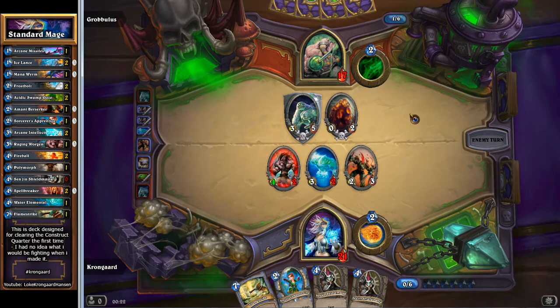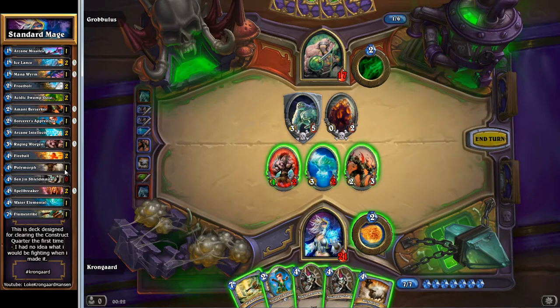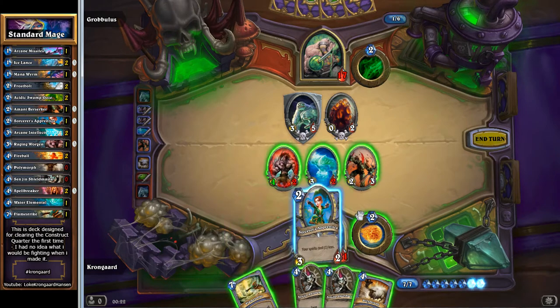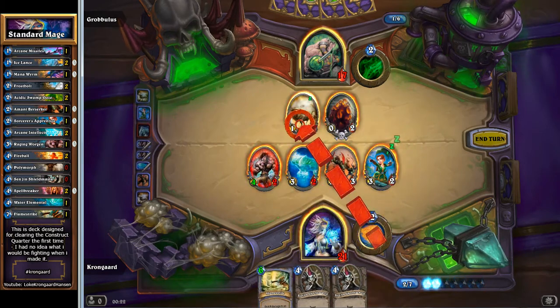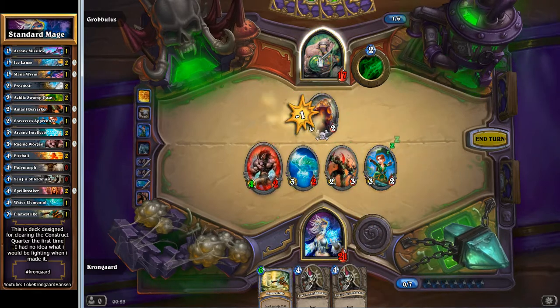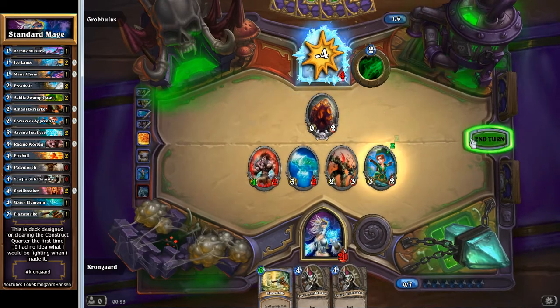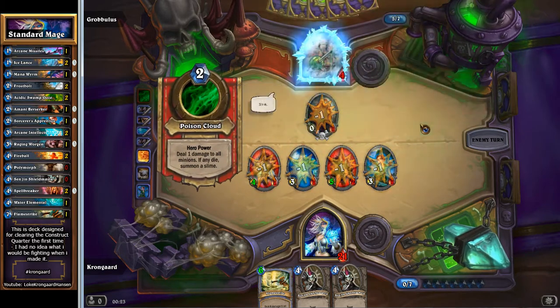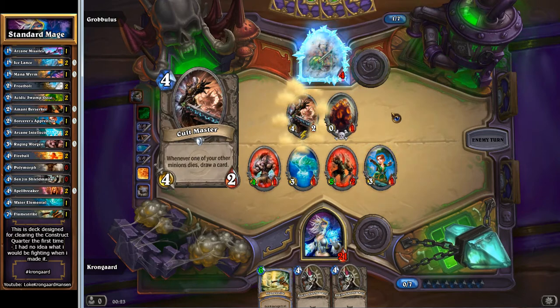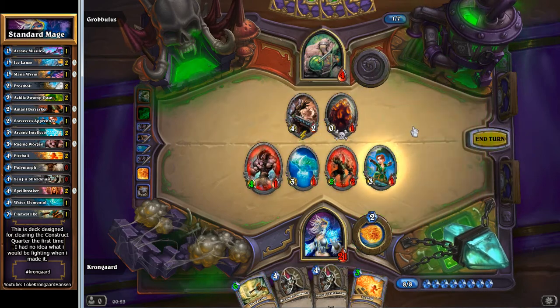Why don't you add in another one of those. Lucky me — so that's my second poly. Let's put this one down before going poorly, and just shoot it, even though I could enrage this guy. But I do want to keep a little something. Like so. Thank you. And that was taking out Grobbulus with this standard mage deck. Good times.